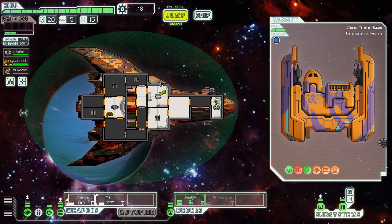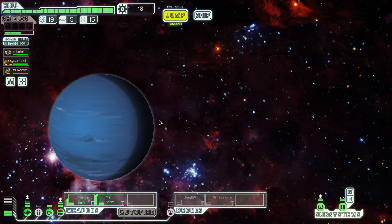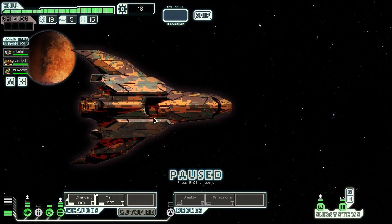It will absorb a missile hit, but if it's a missile that does three damage, goodbye shield. So it's nice if you have high evade, because then it kind of stays up and you get more shield out of it. So that's the plan for this ship — try to get evade, and then try to get either cloak or regular shields soon, because it's not a good defensive option.